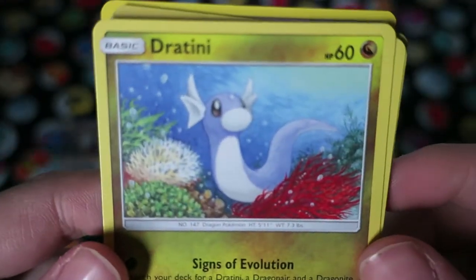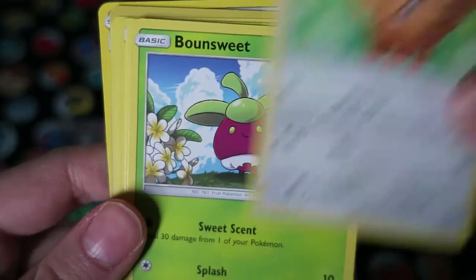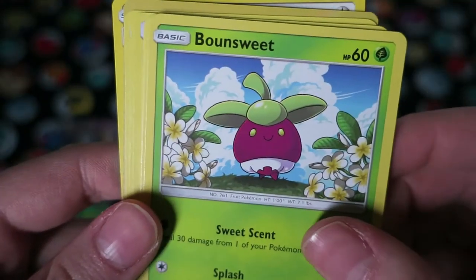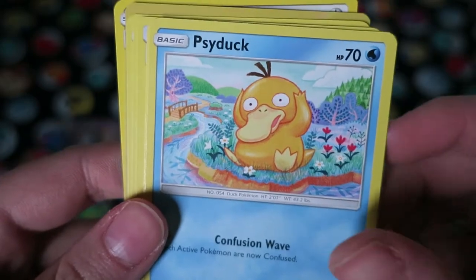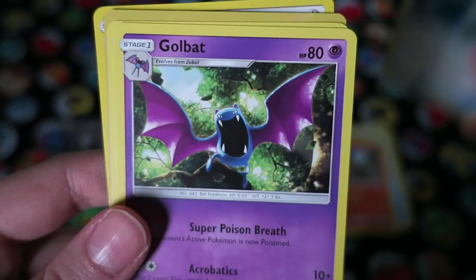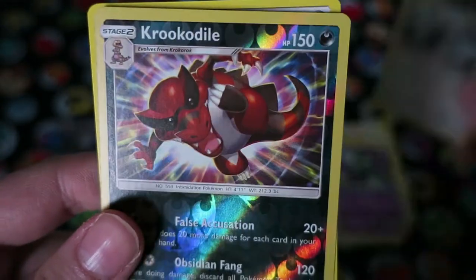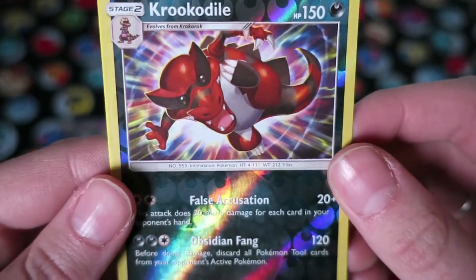Then we have a Dratini, Lillipup, Bonsly, Psyduck, Litten, Energy Switch, Golbat, and Trumbeak.